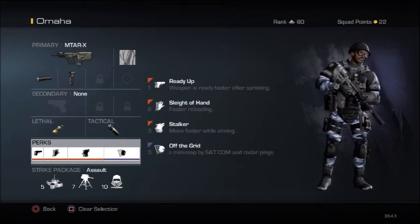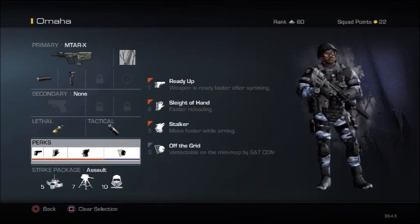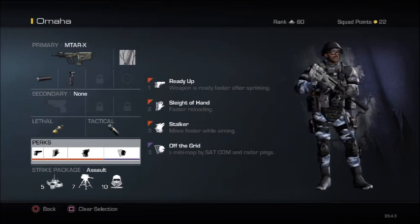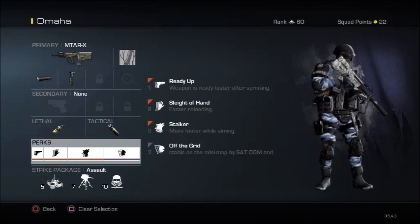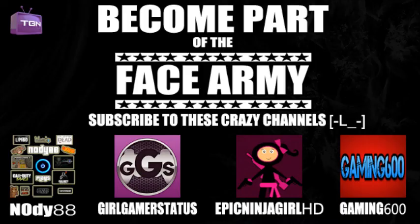Moving on to the strike package, you can have whatever you want. So this is all for now guys — hopefully you enjoyed the MTAR-X class setup. I think it's a pretty good class setup and I took it from Modern Warfare 3, from my P90 class setup. I've tried it out for the past two weeks and it has worked from short range battles. Leave a like, leave a comment, tell me what's up guys, and I'll see you guys later. Enjoy your day.